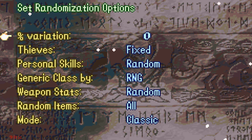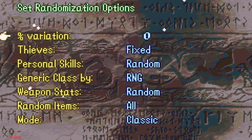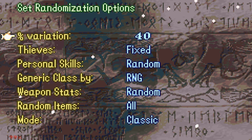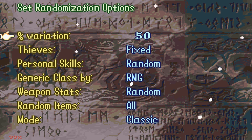The Variation stat is a bit confusing to newer players, but basically this is how random the ROM will be. The higher this number goes, the more random the stats, growth rates, and everything will be. If you try to go below zero, you get a nice little brigand scream — I found that oddly charming. The higher the stat goes, the more randomized the ROM gets. At 50% you get a pretty random ROM; at 100% you get a completely unstable ROM that might be unplayable. We're gonna go 50%.